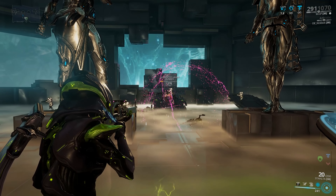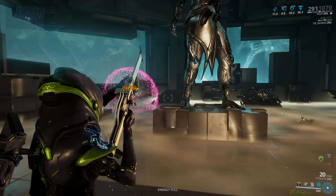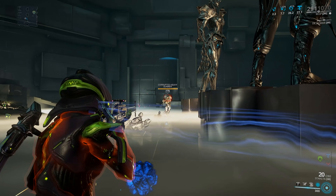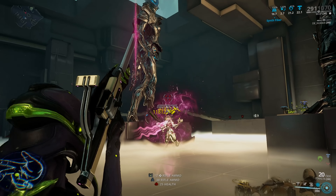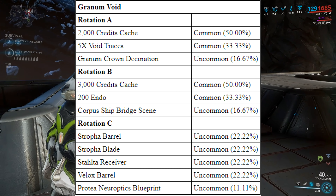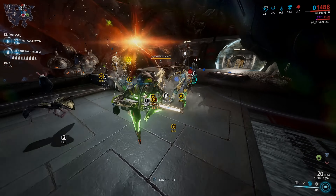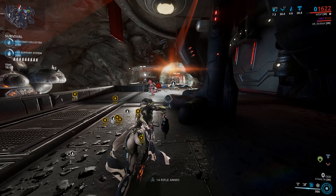To get your hands on it, you will need to farm the new Jackal boss fight until the blueprint drops for you. That's part one. To get the barrel, the stock, and the receiver, you will need to run some of the new Granum Void missions. The receiver drops from rotation C in tier one, the stock drops from tier two rotation C, and the barrel drops from tier three rotation C. So basically maximize your kills in each of those tiers until the part you want drops.